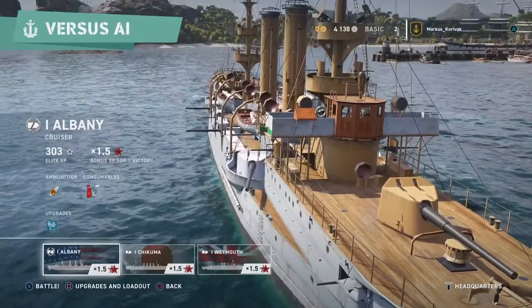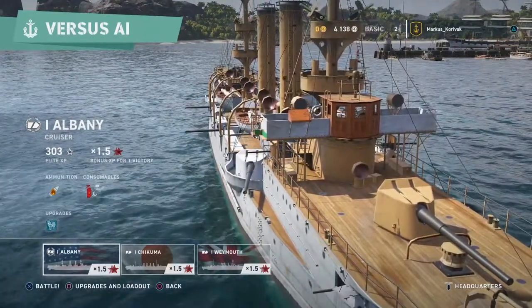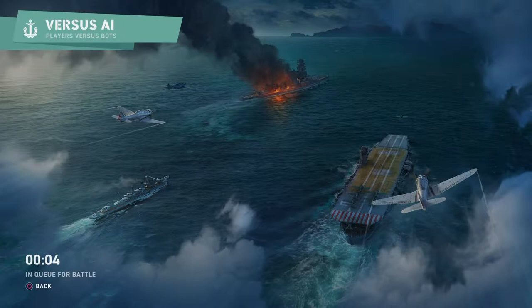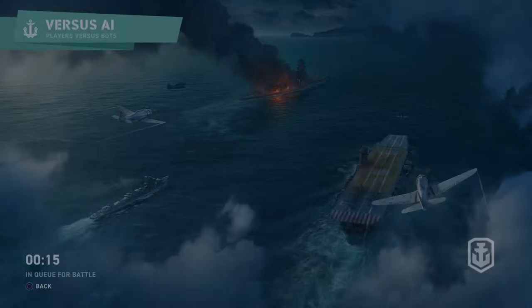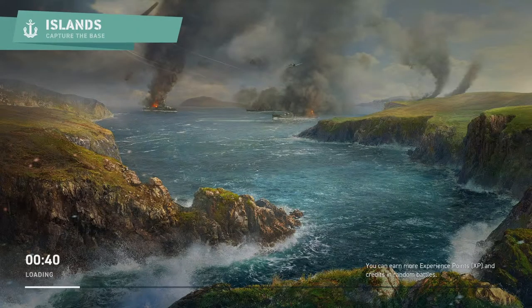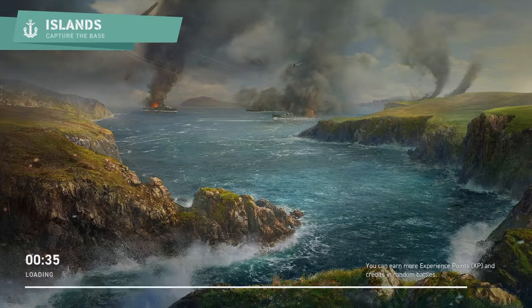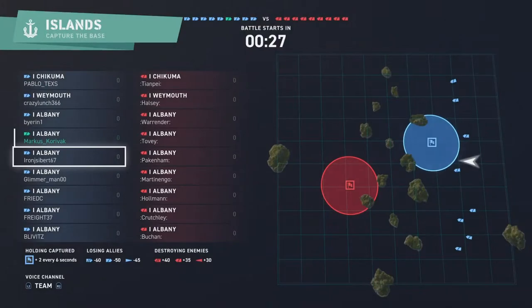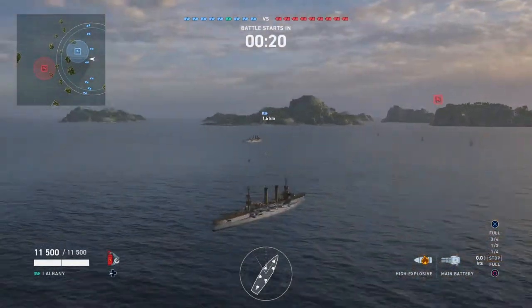So we're going to go in here, just do a quick battle, and basically get a little bit further along in the early stages of the game. We're still versus AI. So we're on islands again, same map as last time. Here we are loaded in — once again we're sort of in the middle. All of our allies are humans, and again all of our opponents are part of the AI.